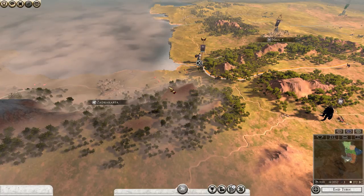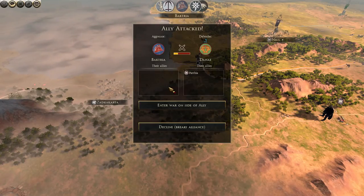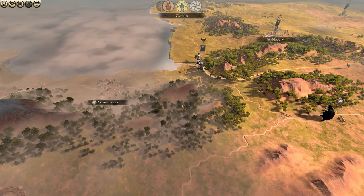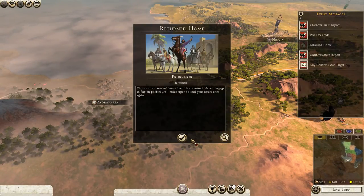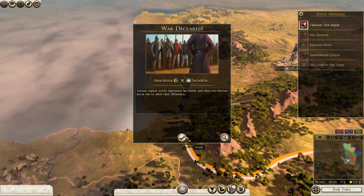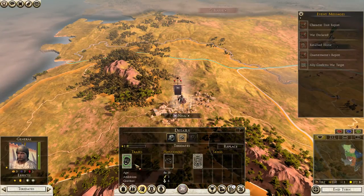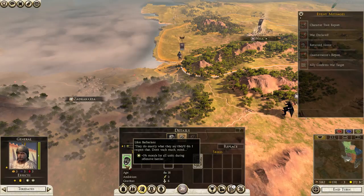Parthia is a skirmish-cataphract-based faction. The Dahe have been attacked by Bactria — interesting. We'll enter on their side; we're going to be at war with them eventually anyway. Sometimes Bactria does this; other times I've had it where Bactria and I become military allies and they kill the nomads for me while I take out the east. That's your perfect scenario, but it's very difficult to pull off.